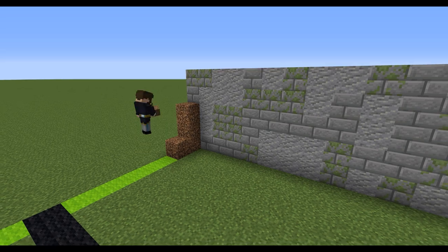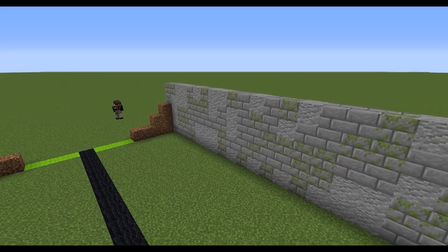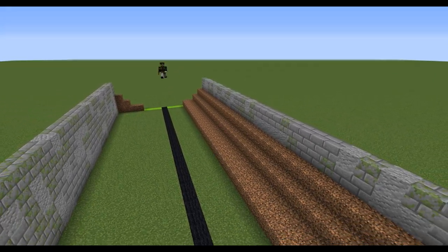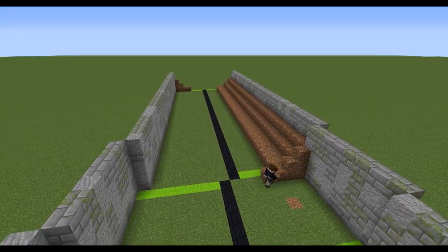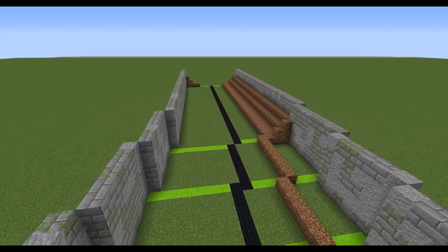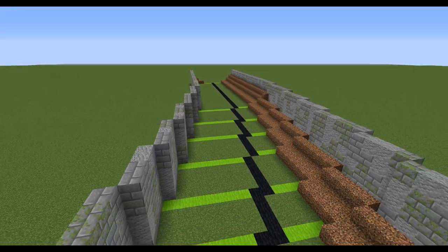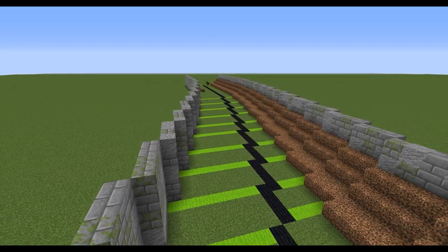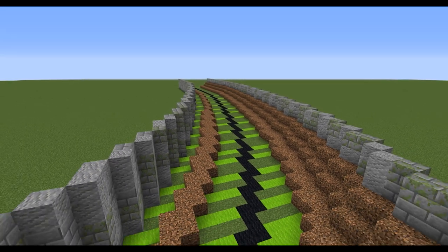Moving on to placing the dirt channel - this gives you the v-shape mentioned earlier. It's four blocks off from the wall, then stepped in by one block, stepped in again by one, and goes up four blocks high as well. This carries on the entire length of the canal and gives a nice feature piece so when you look into the canal it has more of a channel feel rather than just a flat-bottomed box.